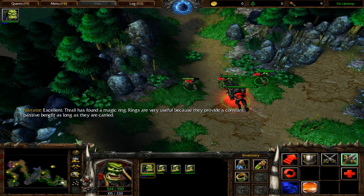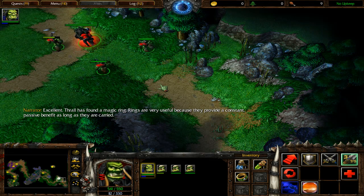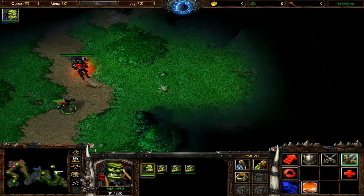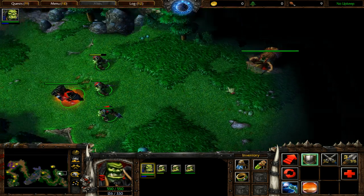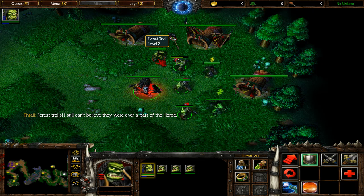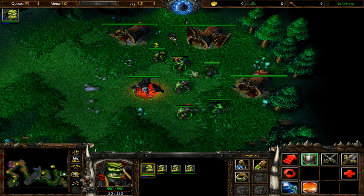Thrall has found a magic ring. I just want to get through this as quickly as I can, but I don't want to miss items because they'll be useful. In either case, these won't really matter when we go back to the main campaign — I'll have whatever I had at the end of the tutorial mission. Forest Trolls — I still can't believe they were ever part of the horde. None of these items will carry over; we'll just go with whatever we had at the end of the main game prologue.